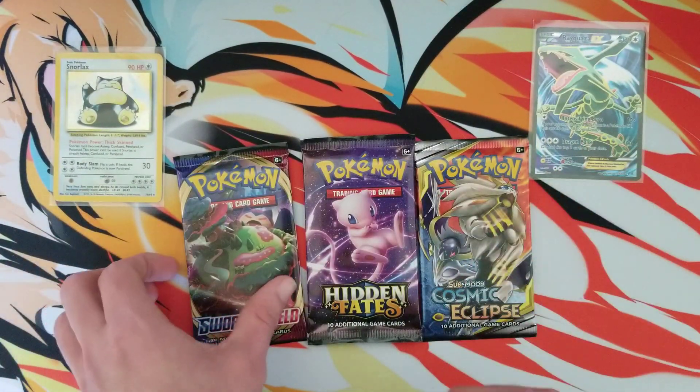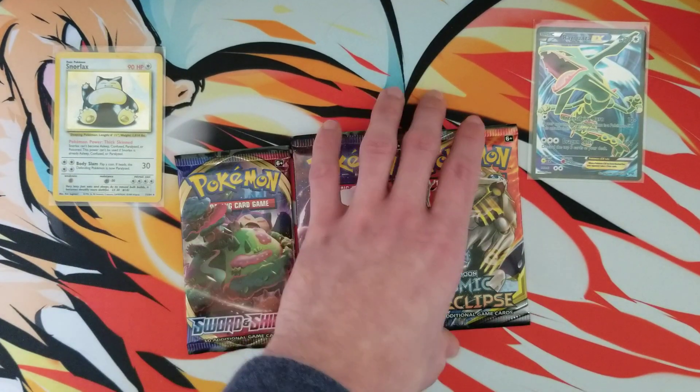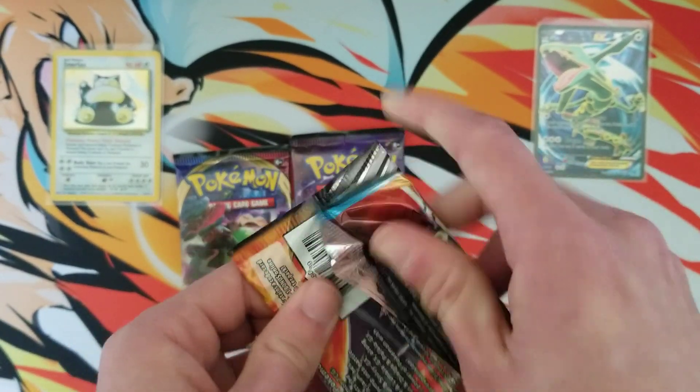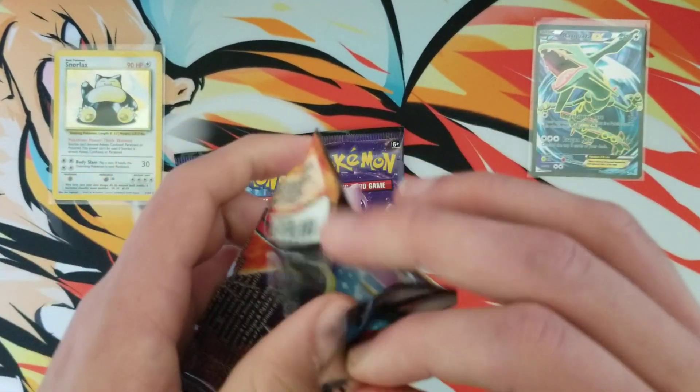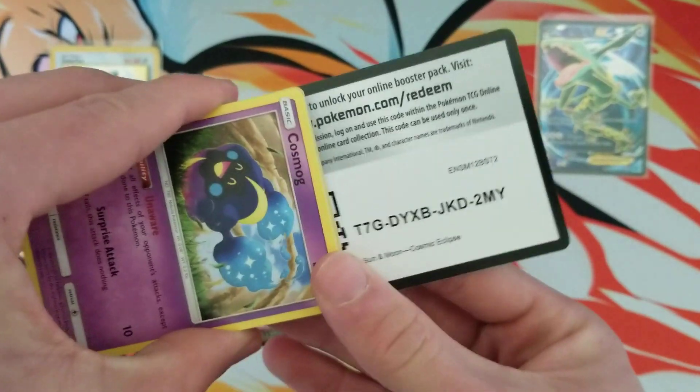If you enter the giveaway, make sure you're a subscriber, you like this video, and then of course comment down below. In exactly one week, we will draw two names at random — one from the Vintage pile and one from the Modern pile.